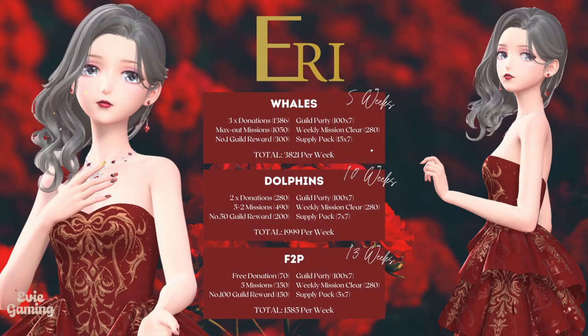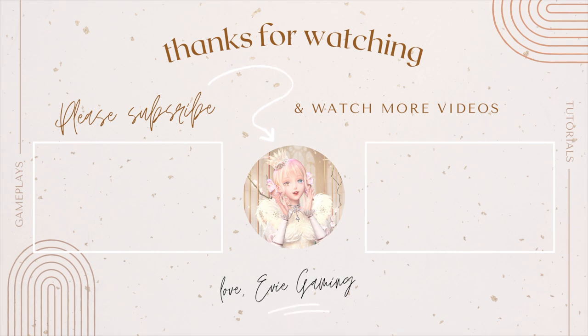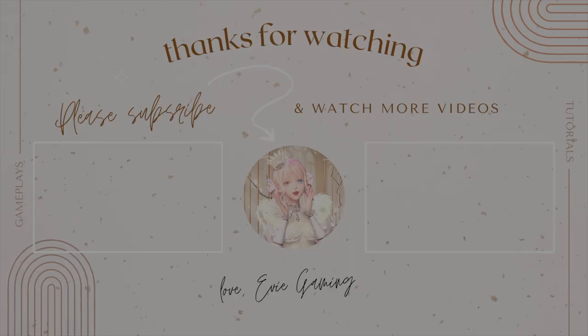Lastly, it will take whales about 5 weeks to unlock all branches, dolphins about 10 weeks — roughly 2–3 months — and F2P players about 13 weeks, which is 3 months. And that is it for this video. I hope my video was helpful. Are you planning to unlock Aerie or Candy Street? Did my video change your decision? Let's chat in the comments. Please like, share, and subscribe if you can — it will help me so much. Thank you for watching and for your amazing support. See you guys next time. Bye!